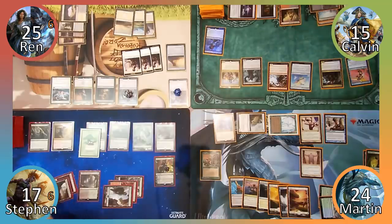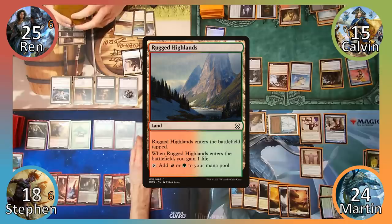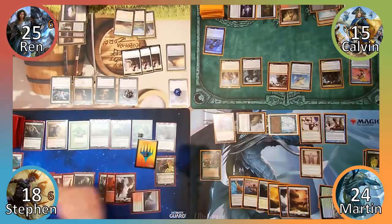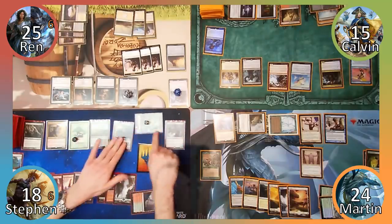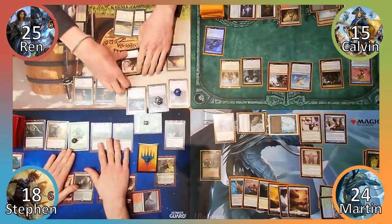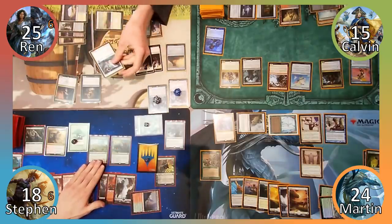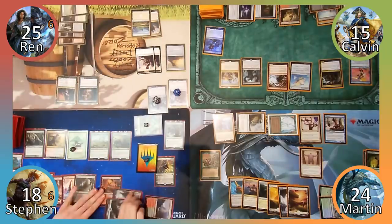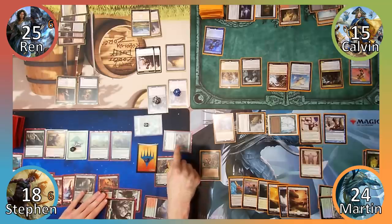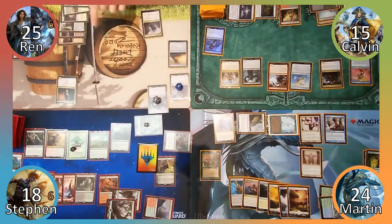Steven responds by sacrificing his Myriad Landscape to put 2 mountains into play, creating 2 more 4/4 beasts, then moves to his turn. Steven plays Rugged Highlands, gaining a life and making another beast. He activates Nissa's +1 ability, making another plant, then moves to combat. He attacks Wren with 3 beasts and Wren blocks with Krav, Archon of Justice and a warrior. Wren then sacrifices the Archon and the warrior to Krav's ability and chooses to exile Nissa and Rampaging Baloths with his Archon's death trigger, which is copied by Taishakarlov. Steven responds by using Ulvenwald Tracker's ability to force Krav to fight the Baloths, and Wren responds by sacrificing 3 more creatures to Krav's ability.